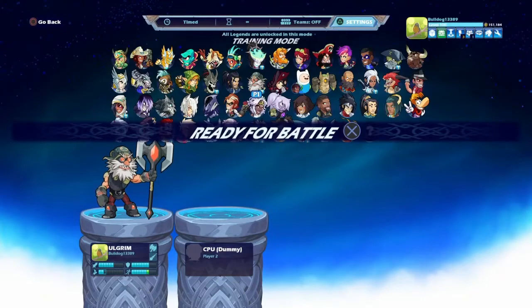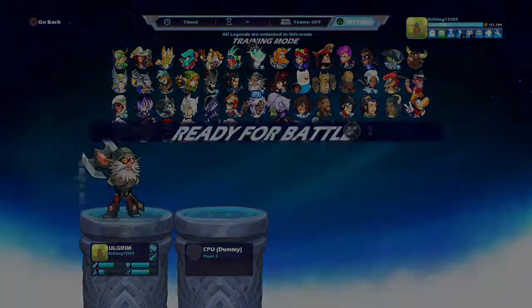Hey guys, it's Vin and this is my little mini Ulgrim guide. I've been asked a few times to do an Ulgrim guide — I am an Axe main so I feel obligated to make this video, however I am not an Ulgrim main. By no means am I an Ulgrim player. I only have him level 10 and my Lance is pretty bad, but I do have enough experience with the Legend and fighting against him to give you some tips. Let's go over his stats first.